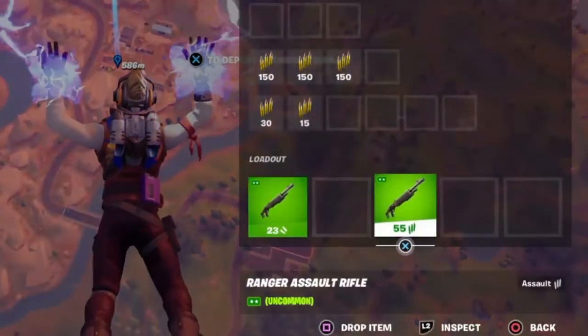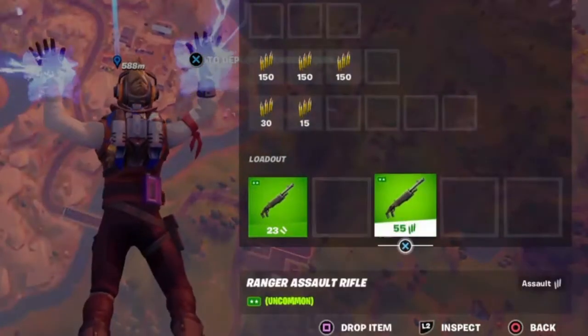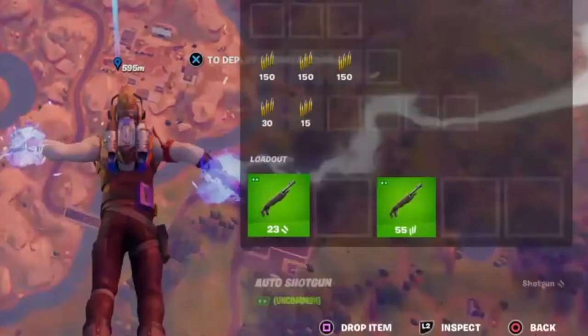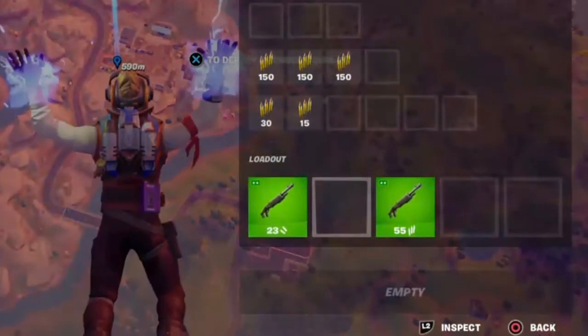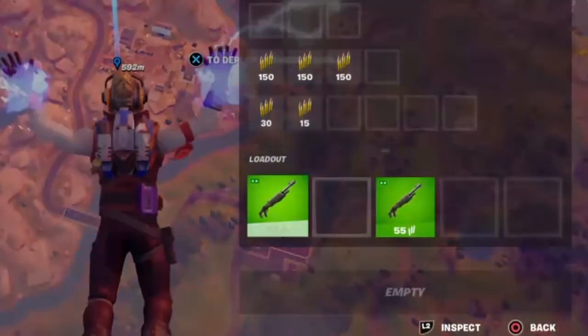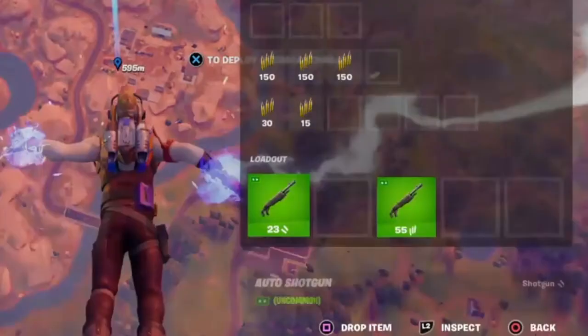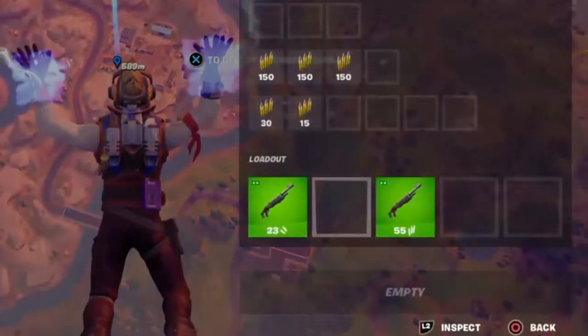I don't know if anybody caught this but I'm just letting you guys know — it's a Fortnite leak, I think. It's been showing up in Rumble a lot. Every time you're flying in and you drop your guns or something, look in your inventory and you see it all the time. You guys should go check it out in Rumble — you'll see it too, like I did.